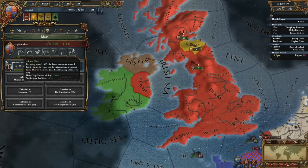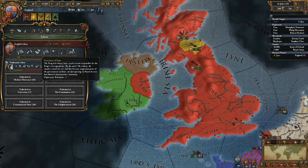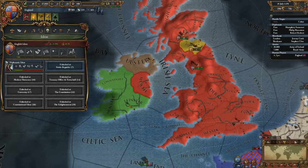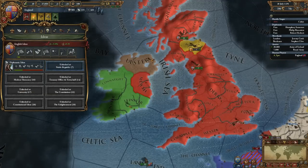In this case, England has English Ideas, which will give you a better Navy, better Diplomacy, and reduce the revolt risk. If you decide to run your Idea groups parallel to your National Ideas, you can become a force to be reckoned with within its relevant categories.